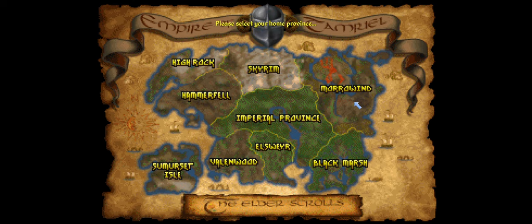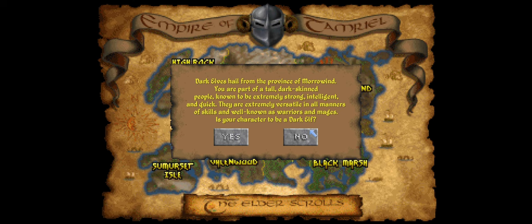Wood Elves from Valenwood also get a hit chance bonus, but that only applies to archery and ranged weapons — so if you want to play mostly an archer class, they'd be the best race. For this video, I'll go with the Dark Elf. Their hit chance is a little bit lower than the Redguard's, so you should get better results with a Redguard, but I'll pick a Dark Elf just for the purposes of this video.